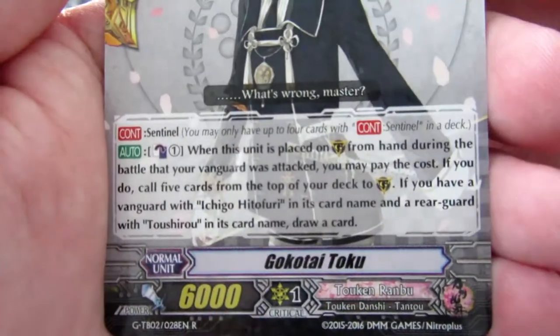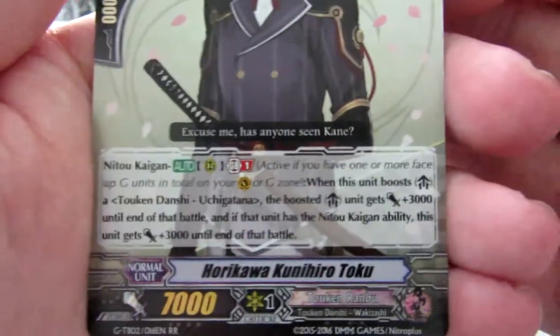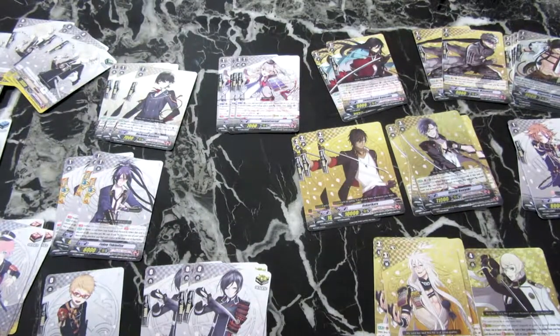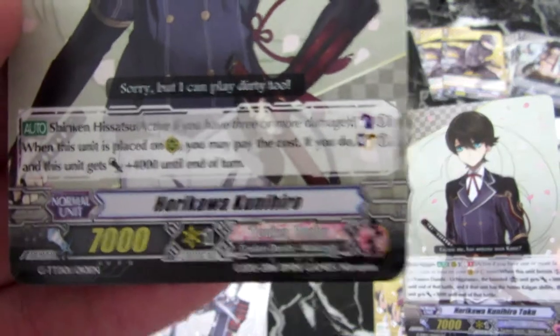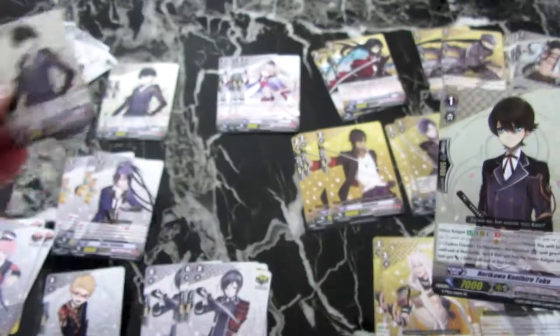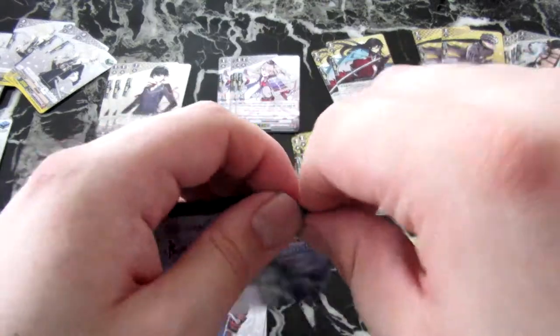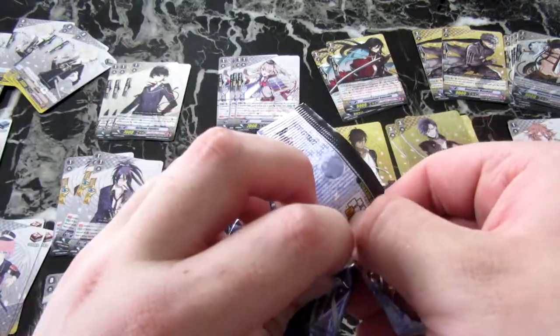I've got a critical trigger Midare Shiru Toku. My first rare was a Gotokai Toku. And my double rare which I got is a Horikawa Kunihiro Toku - so it's the same one but different in a way: you've got Horikawa Kunihiro and you've got the Toku version. That's cool - it's a double rare. Hopefully you might get something really good out of this like a special something - you never know.